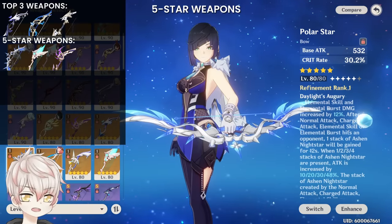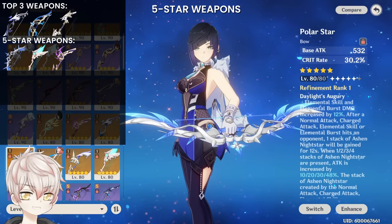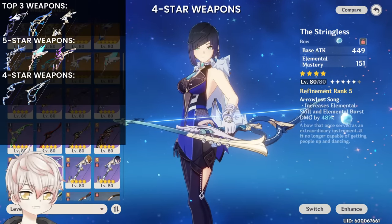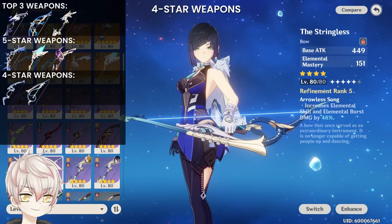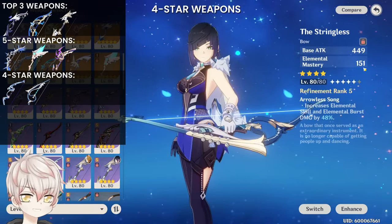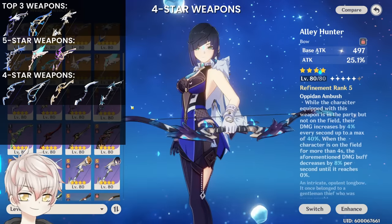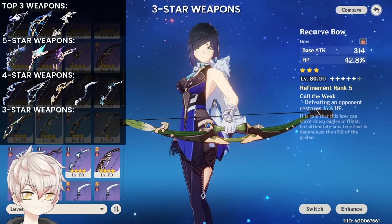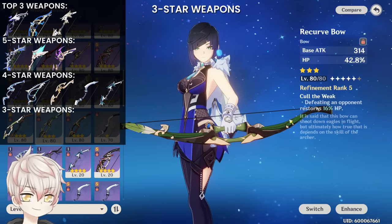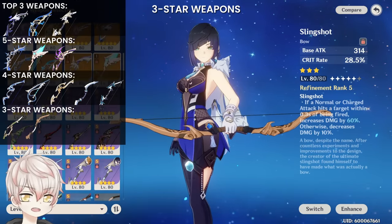Other 5-star weapons: Polar Star over Skyward Harp over Thundering Pulse — they are just crit rate or crit damage stat sticks, with Polar Star granting skill and burst damage bonus, which is why it's better than the other two. For 4-star alternatives: Mouun's Moon and Stringless are unique in that they can be R5 and level 1 for full value, since ascending only grants attack percent or elemental mastery which she doesn't use. The extra elemental mastery is only noticeable when intentionally trying to do big Vaporize-E damage. Other okay choices include Fading Twilight, Sacrificial Bow, Alley Hunter, and 3-star Recurve Bow for HP — though directly inferior to Favonius overall.